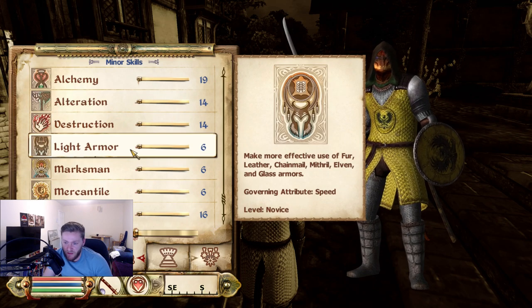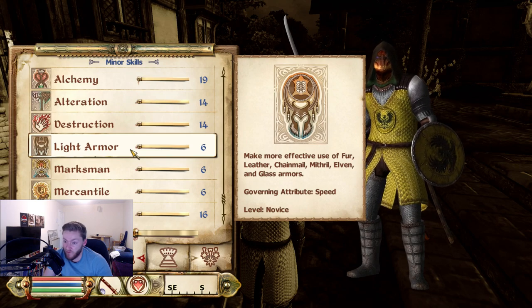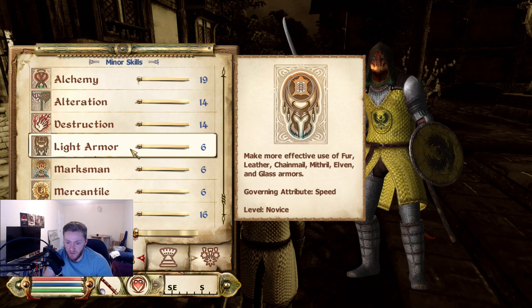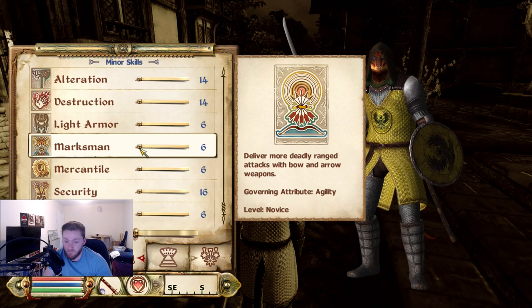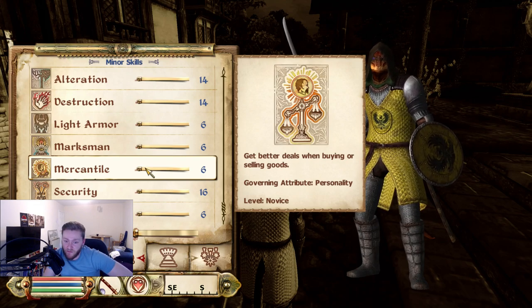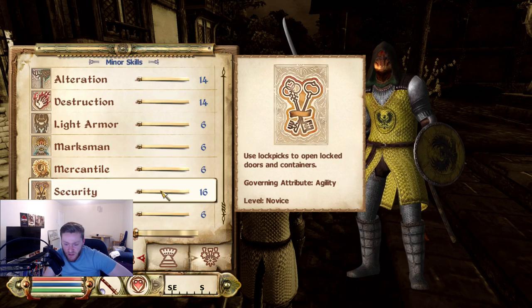Next we have Light Armor — again, the more you increase it, the more damage you're going to prevent with your armor. Pretty straightforward, basically the same as heavy armor though there are different perks. Marksman — very simple, more damage you deal with a bow. Then you have Merchantile, which basically just increases the amount of gold you get from selling stuff and reduces the amount of gold you have to pay for buying stuff. Very straightforward — it's like that for every single RPG game.